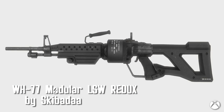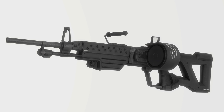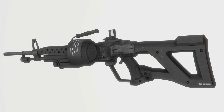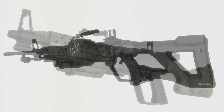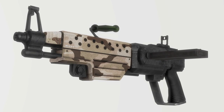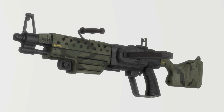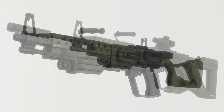WH-77 Modular LSW Redux by Skibada. Another update to some previously released weapons. The WH-77 is looking beautiful with its brand new facelift. Included are 14 receivers, 5 barrels, 4 stocks, 6 magazines, 13 scopes, 3 muzzles, an option for a front sight, material mods, and 4 options for rounds.